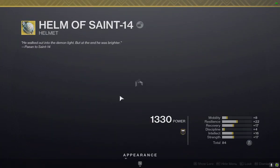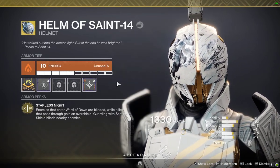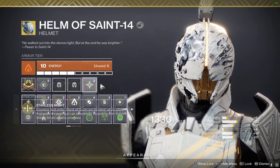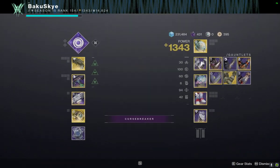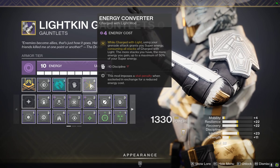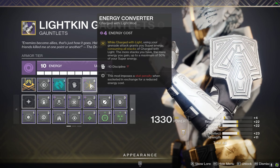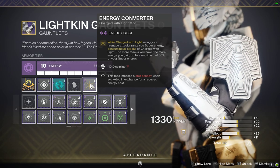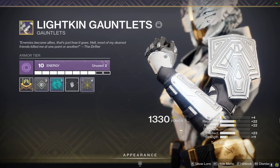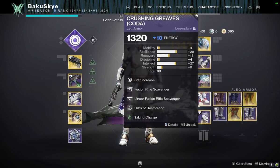Essentially, the build I'm going with here — I'm still putting it together, but this is the basic build. We're going with the Charged With Light build. We got Charged Up, Energy Converter, which for those that don't know, Energy Converter while Charged With Light — using my Grenade Attack grants me Super Energy, consuming all stacks, and it can give up to 50% of Super Energy at max. That's why I'm running that.